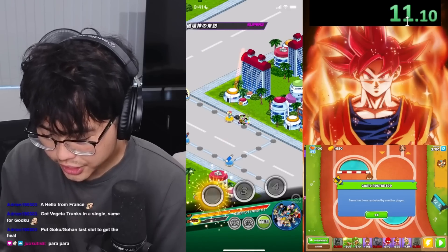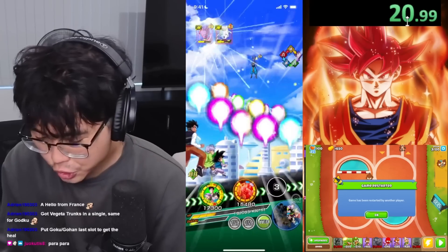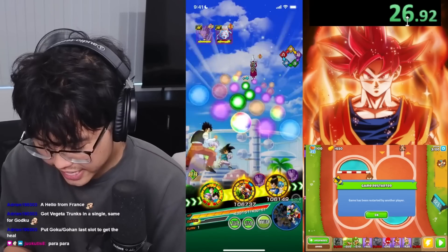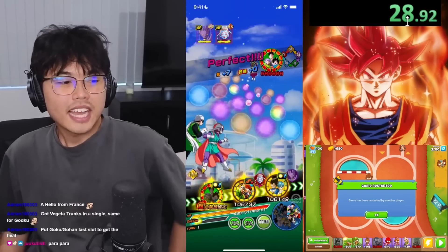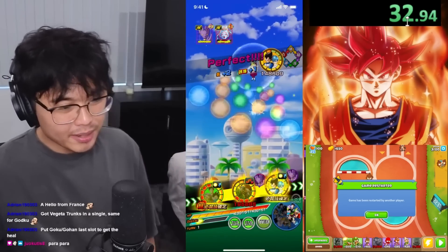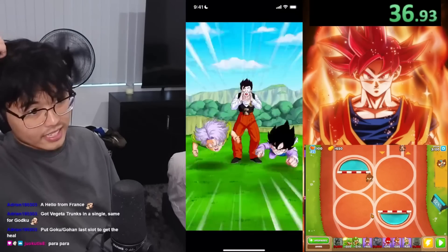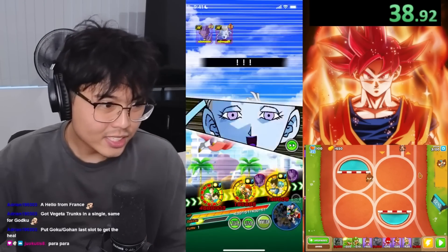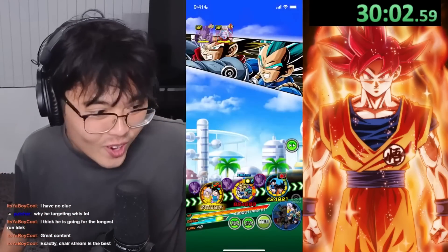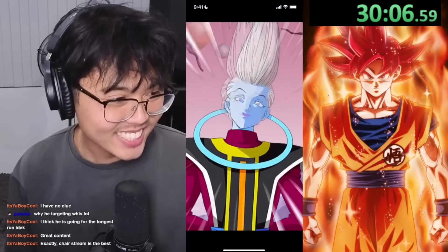So we'll target Whis for about turn 150, and the Dokken mode should clip on Beerus a few times — that should be enough. It might go faster because Whis is dodging everything. I should have brought units that do multiple super attacks. How fast does the dodge happen? At the 30-minute mark, we've spent 42 turns.